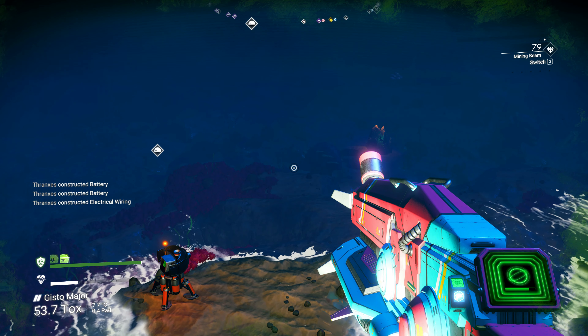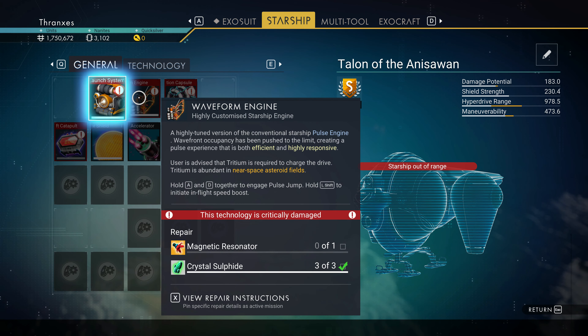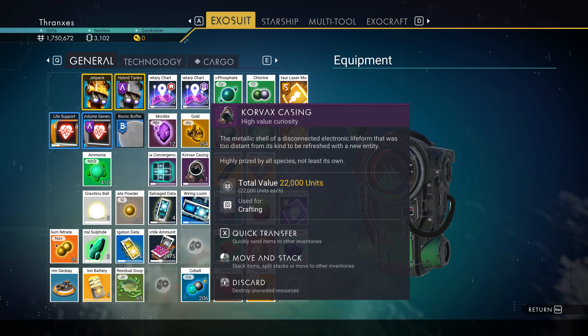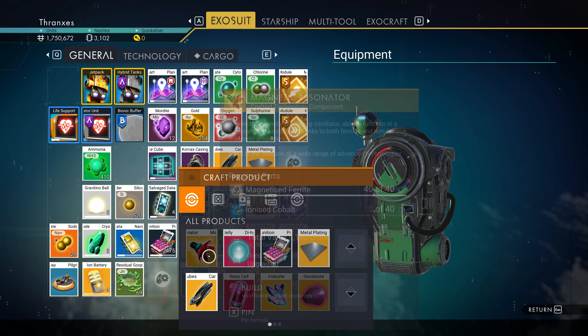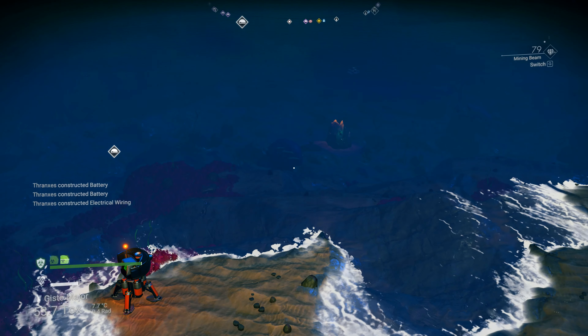We could go and start actually repairing stuff. We're gonna get the quantum computer in a minute — we could make the magnetic resonator, can't we? Ionized cobalt, that's right, okay.